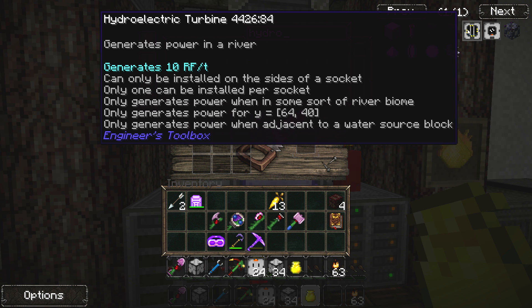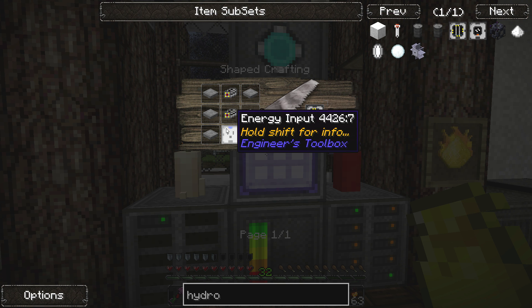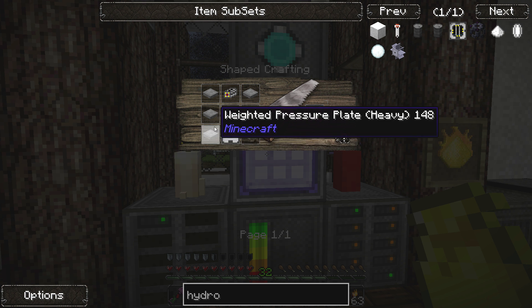And it only generates power when adjacent to a water source block — well, of course, it's a hydro turbine. So we want to make these guys. As you can see, it takes quite a bit of stuff.